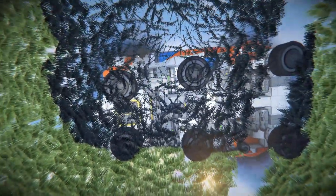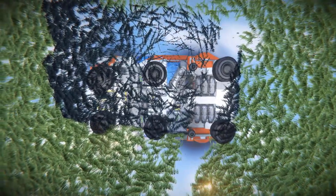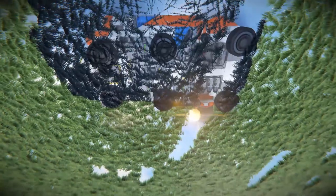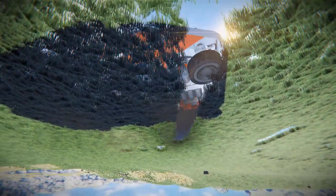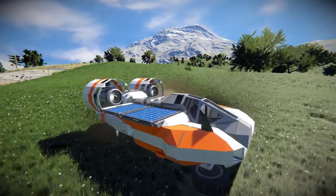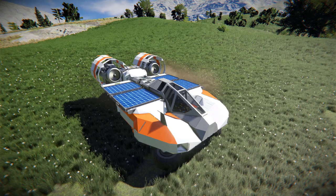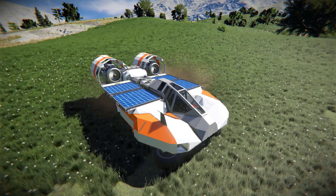Zooming away a little bit, you can just about make it out between all the grass — there are the thrusters at the front, and we can see the solar panel on top. That's a very brief look around the outside of the Helix hovercraft, and it's fantastic how it's all been done. It looks very sleek, very clean with its overall design, and it looks like a proper hovercraft that's been set up perfectly for survival mode.